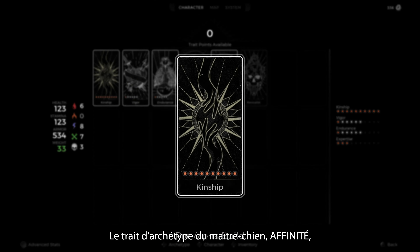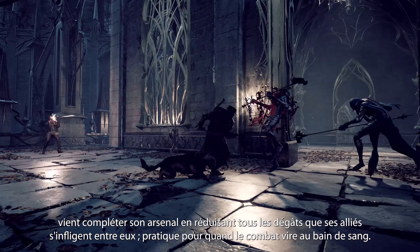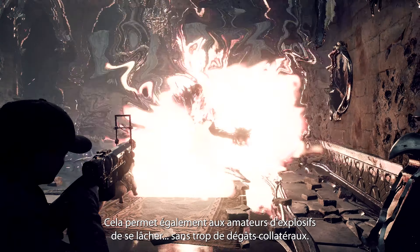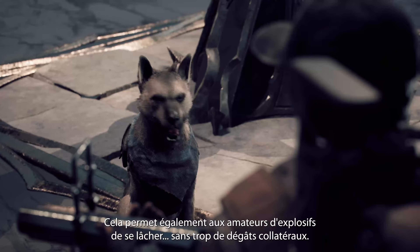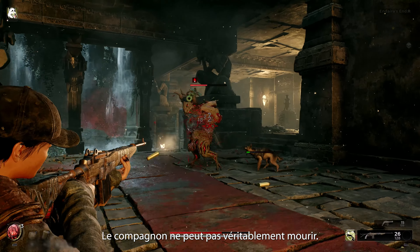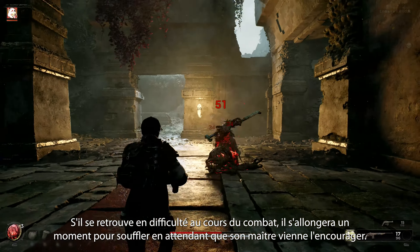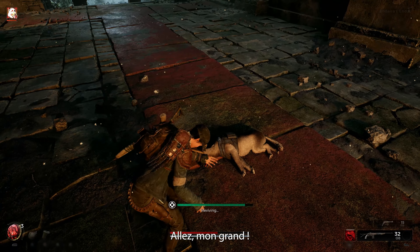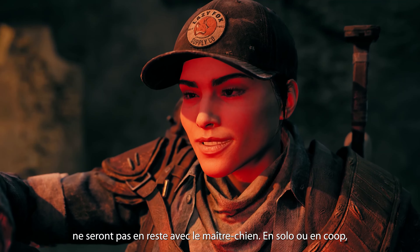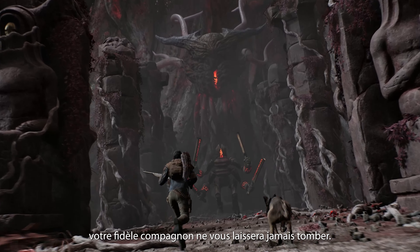Rounding out their kit is the archetype trait, Kinship. It reduces all friendly fire dealt and received, which works wonders for keeping everyone in the fight. It also allows players who play fast and loose with deadly explosives a bit more leeway. The companion can never truly die — if overwhelmed in combat, they'll lay down to rest until the Handler has a chance to encourage them back on their feet. Players who love teamwork and want their very own loyal companion will find themselves right at home with the Handler. Solo or co-op, teamwork makes the dream work.